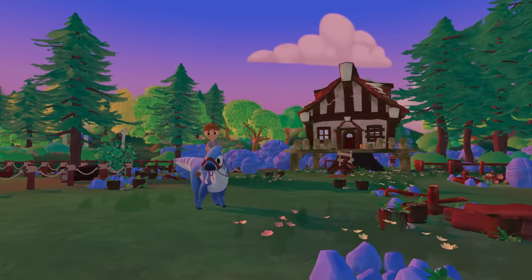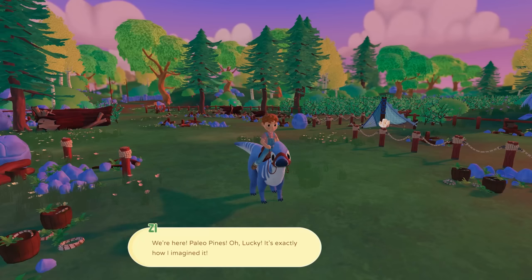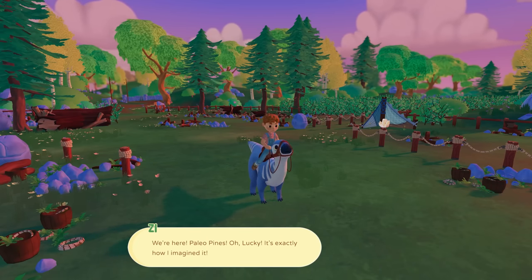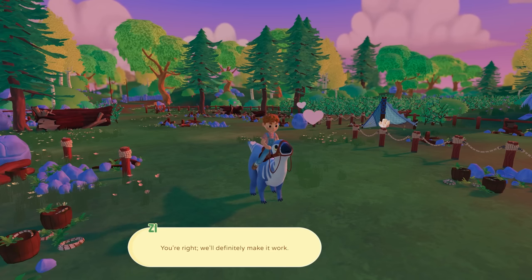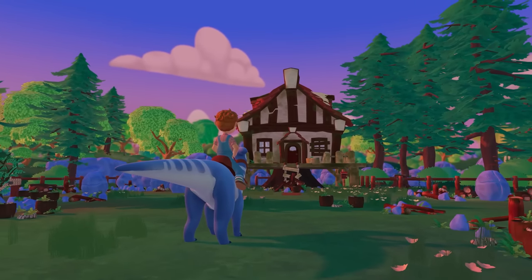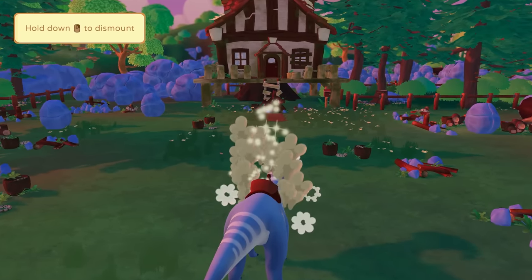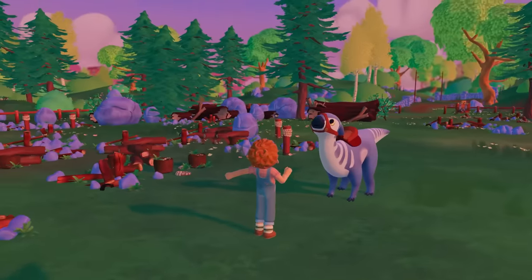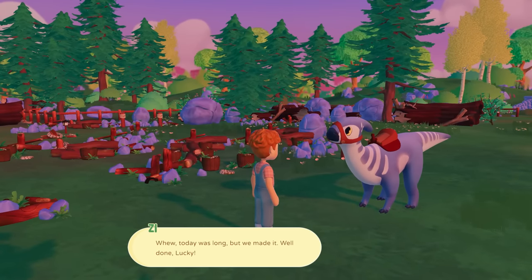Look at our cute little dinosaur that we're riding — this is so adorable! We're here at Paleo Pines. Lucky, it's exactly how I imagined it, we're just cruising on a little dinosaur. Maybe not exactly — it's a little run down — but we'll definitely make it work. There are things to clean up, so we're going to be cleaning up the farm with our dinosaur friend.